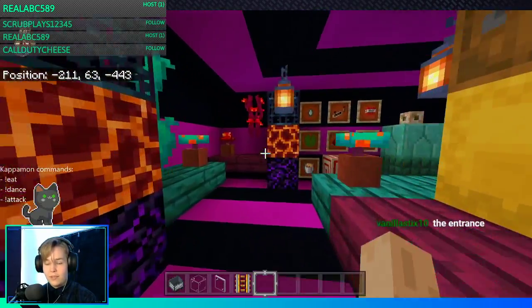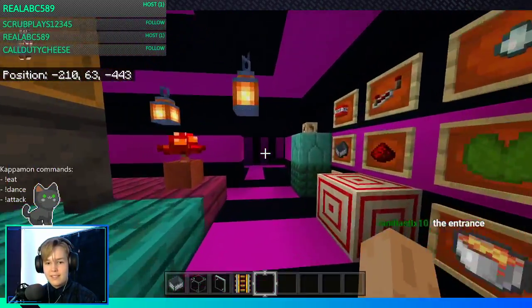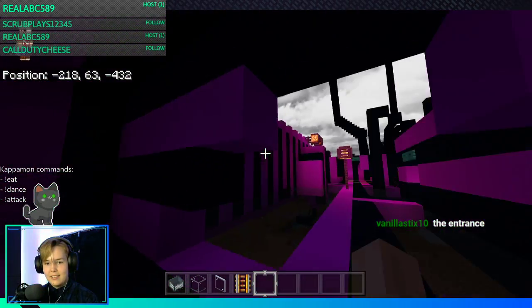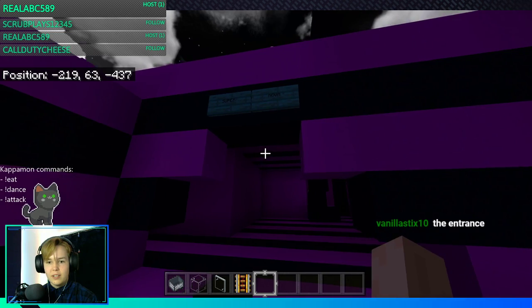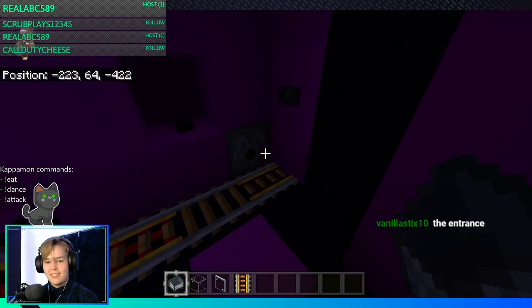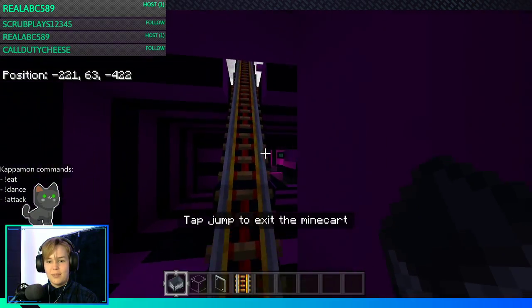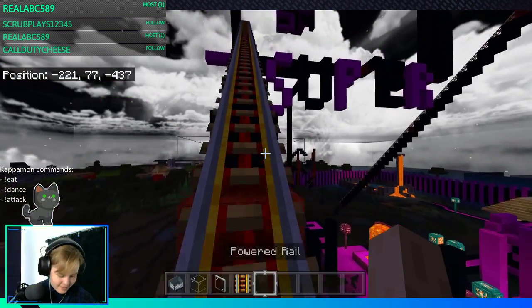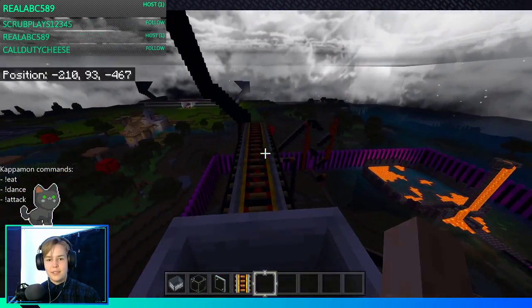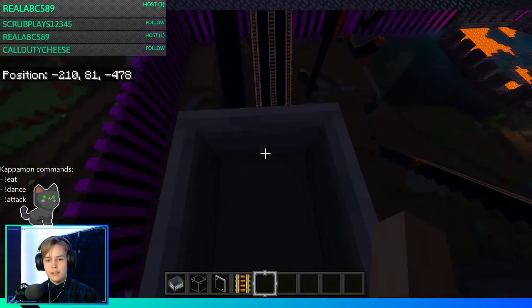Let me show you guys Supernova — we'll do Supernova first then we'll go to the toilets and look at the dryers because honestly they're quite funny. Let's go — this is the one that goes in the air. That makes sense.